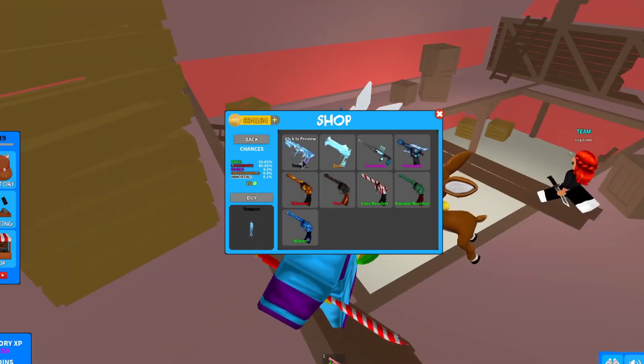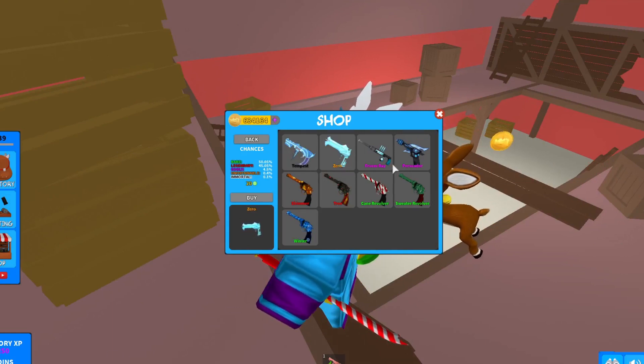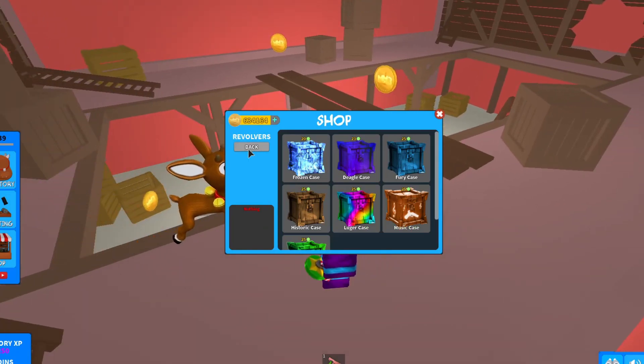In the revolvers section there's also a Frozen Case for guns. It contains Tempest as the immortal gun, Zero, Freeze Ray, Persuader, Shimmer, Tree, Cane Revolver, Sweater Revolver, and Winter. This update is very very cool.